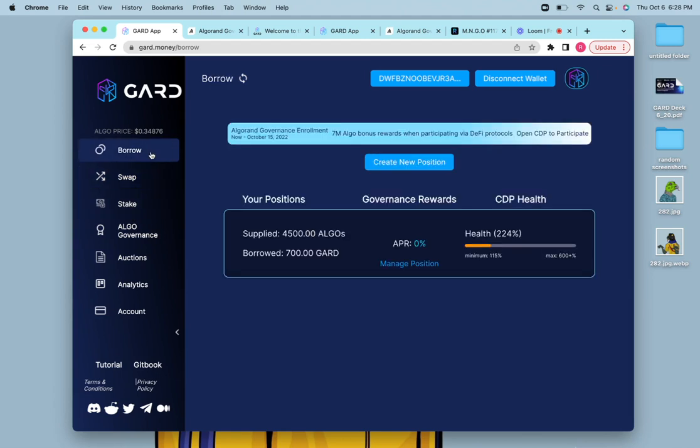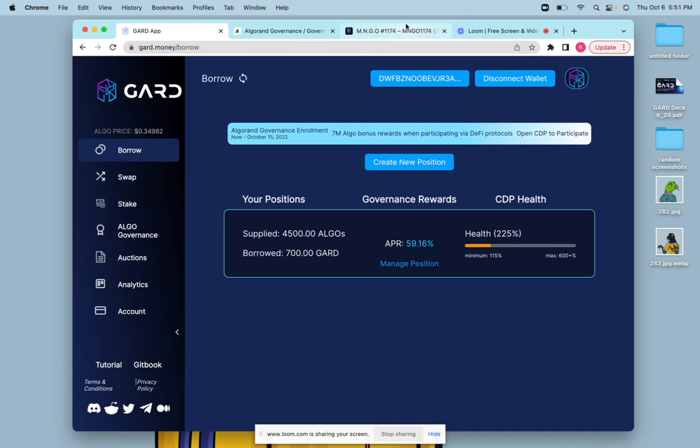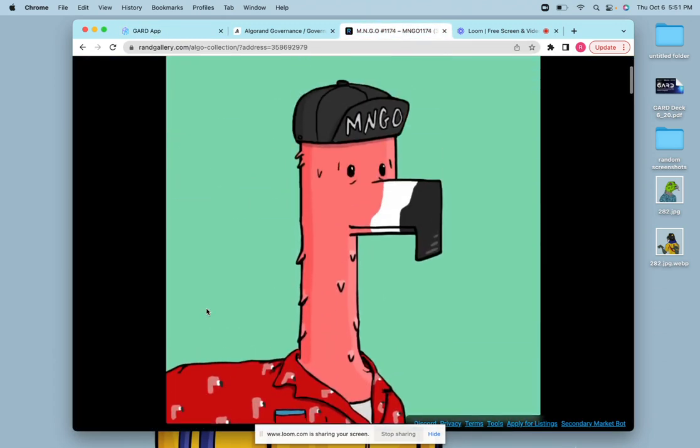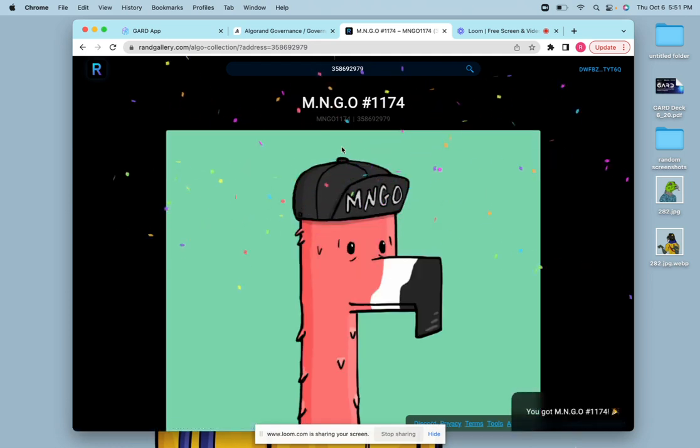We like to support the NFT community at Guard. We've got a great partnership with IguanaFam and some connections with Flemish Giants. We also respect what Mingo's doing, and there are lots of other great projects. If you want to use your governance bag to support some NFT projects, mint Guard at a ratio you're comfortable with, swap Guard for algos, and go buy an NFT. I already found one I wanted — I'll click Buy, confirm the transaction, and we got an NFT.